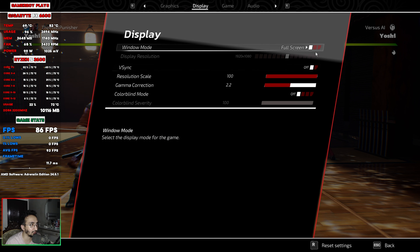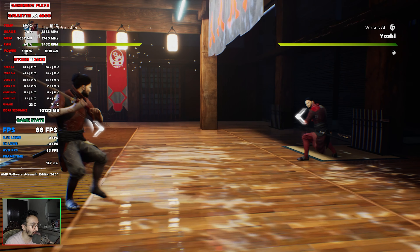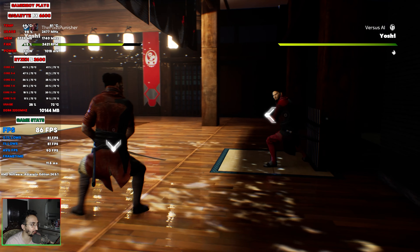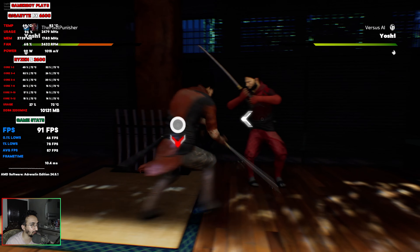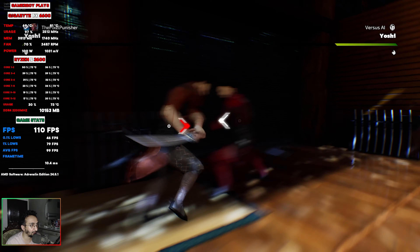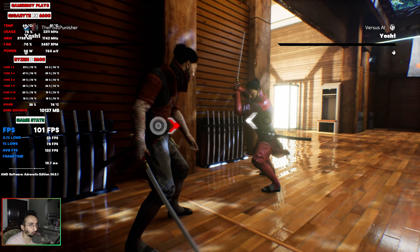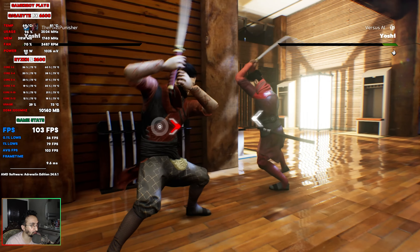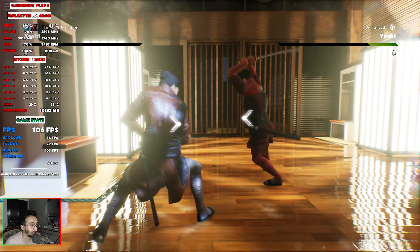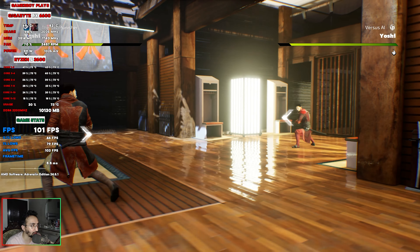The rest of the settings are at 1080p, full screen mode, v-sync is turned off, and 100% resolution scaling. At epic settings and 1080p we get close to 80 FPS most of the time. This game is not frame-dependent — some fighting games give you a locked 60 FPS, but this game has an unlocked framerate. So if you can push more frames that'll benefit you, though I think 60 FPS is still fine. Right now we're at around 100 FPS.